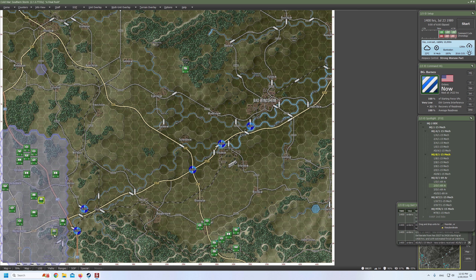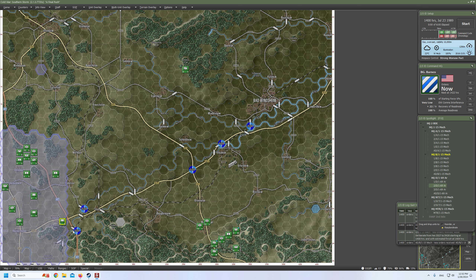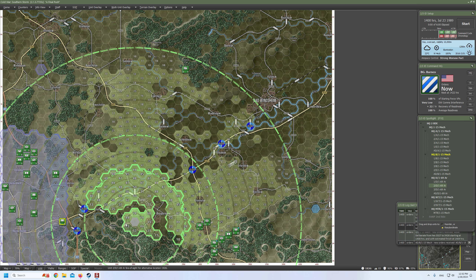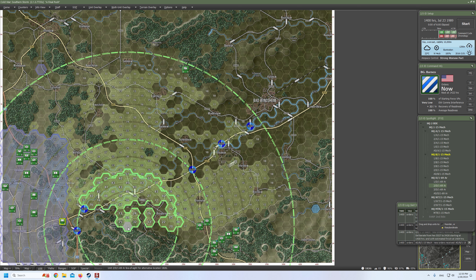Let's grab the second tank platoon. We can even stack them — it's not a huge problem. The second tank platoon will go probably here. That hex looks solid. They should be able to provide some crossfire and support each other, at least slightly. You can see the field of view division is different for those two hexes, but that should be good enough.